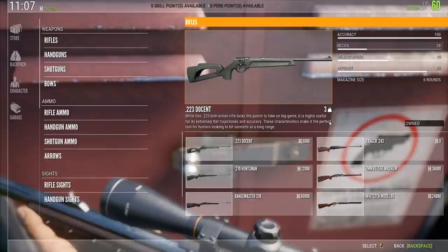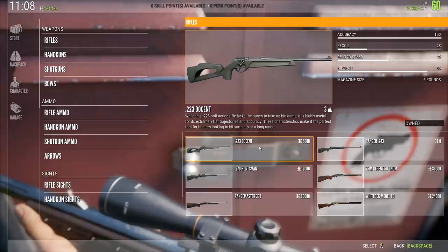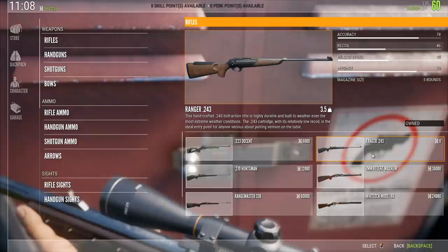It really depends what you want to hunt. Taking a look at the different rifles here, the .223 is pretty much only good for foxes — you do not want to spend money on this one in the early game. You're starting out with the Ranger .243, which is actually a really good rifle. I have loads of videos showing you exactly how you can maximize your harvests with this one.